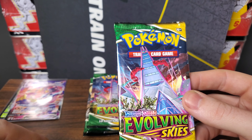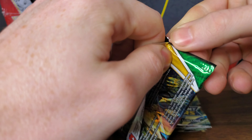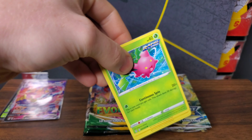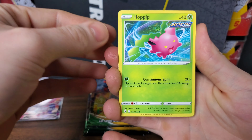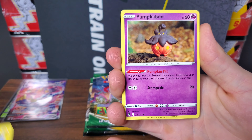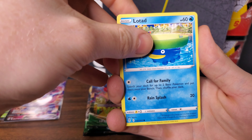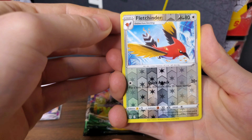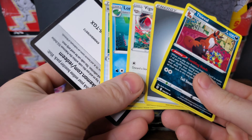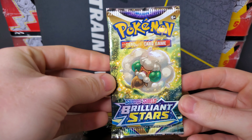Evolving Skies is up. It's been a back-and-forth battle — we pulled Leafeon V out of the first Evolving Skies pack, then pulled Holo Lucario and Urshifu VMAX. Let's see if we can get a Full Art or something to put Evolving Skies in the lead. We have a Hoppip, a Pikachu, a Pumpkaboo, a Rufflet, a Lotad, a Fletchinder — come on, Full Art — and Thievul. Not Holo. Brilliant Stars still has a little bit of a lead, but it only takes one card to change the game.